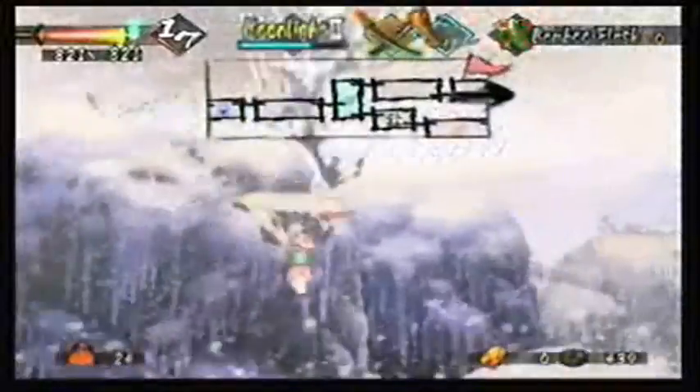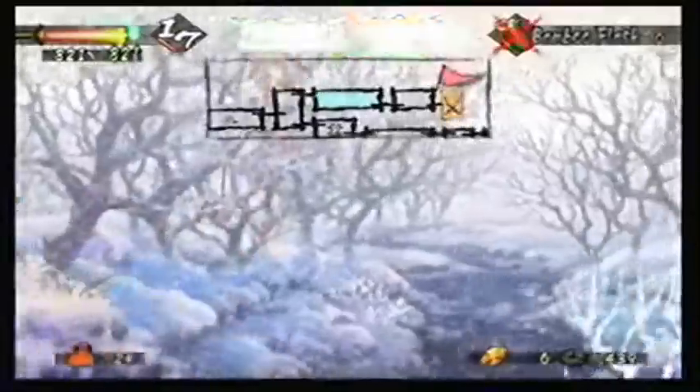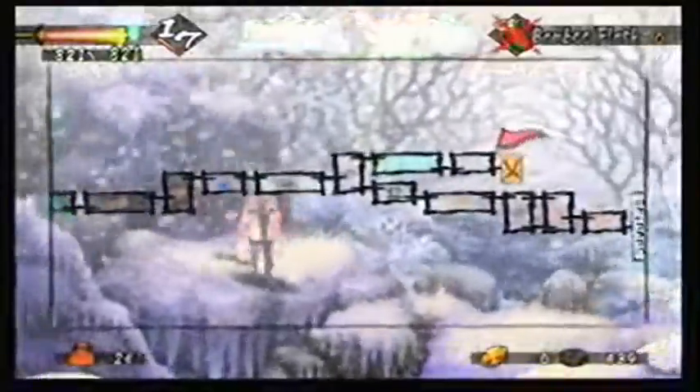You see that black arrow on the map — that's where I'm really supposed to go. You just press the Z button and you can see the entire map, so you can know where you're going.